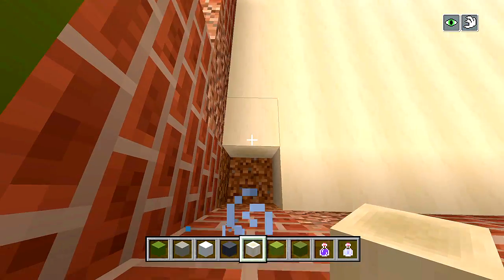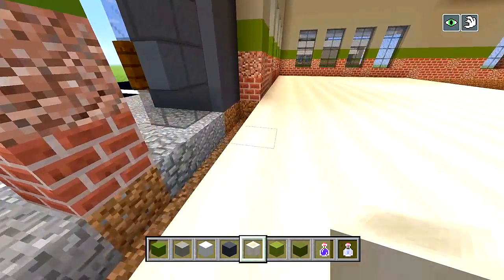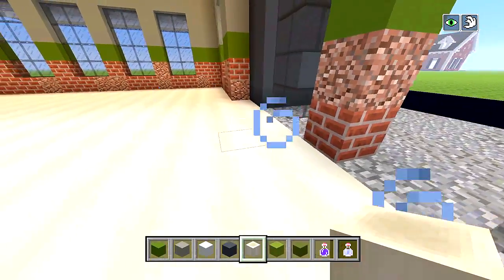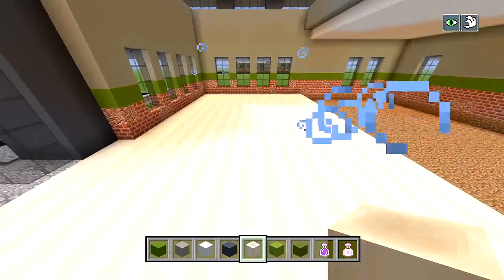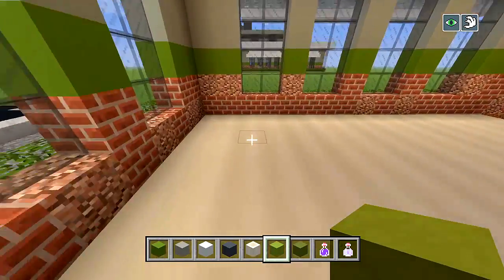I'm almost done. As you can see, it's all faced in the same direction - there are no blocks faced in a different direction. Let me fill in this last space. Now I'm just going to start using the lime terracotta first.